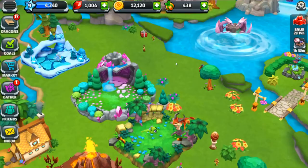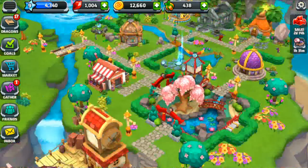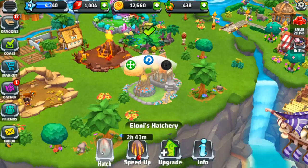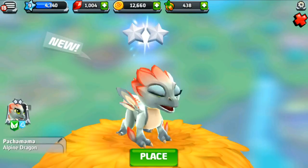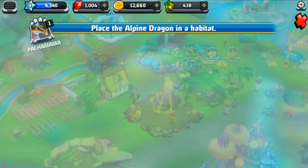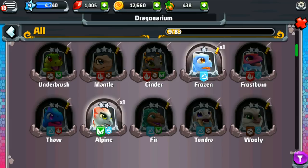She just gave me 500 coins for almost nothing — who knows why! Alright, today we are going to start off by cracking open this adorable egg. It's the alpine dragon! Oh my gosh, I'm in love — look at her! She's so precious. We just unlocked the alpine dragon and she's so beautiful.